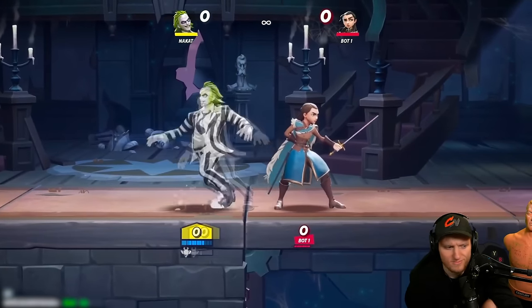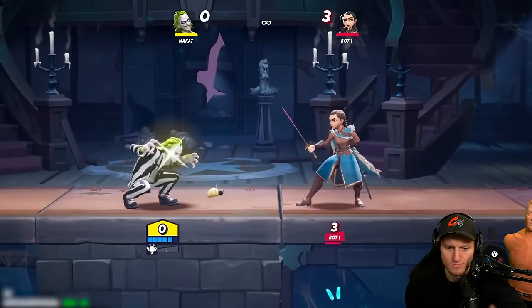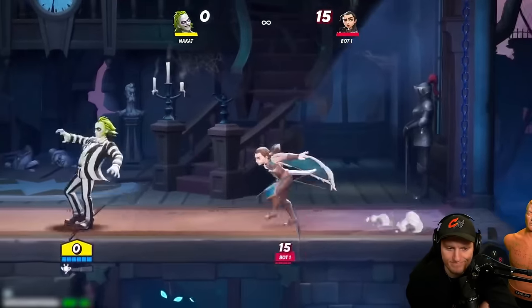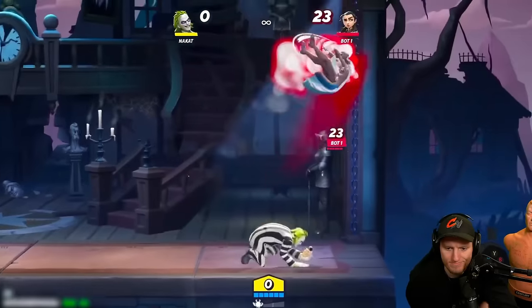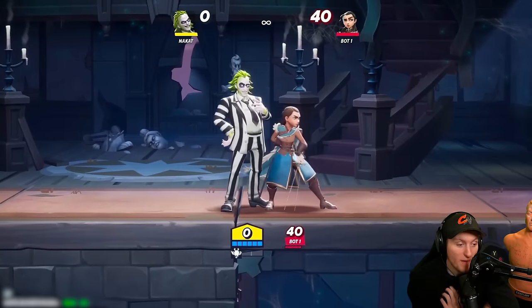Up next is Beetlejuice's forward special. Beetlejuice leaps at the opponent, and you have the ability to charge this move as well if you want to go further and do more damage. You can attack into side special to pop the opponent up — there's a lot more to this character than expected.